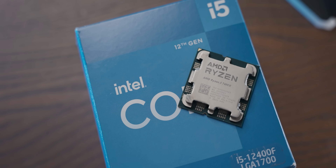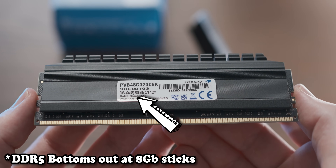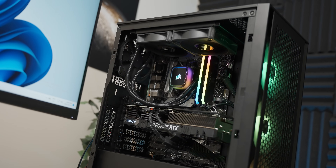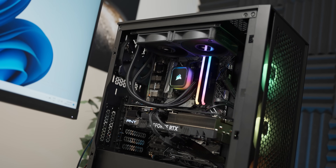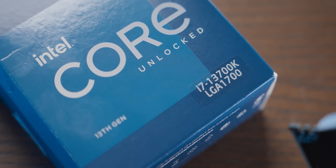For the test platform, I wanted to use a CPU that had an iGPU in it for a terrible idea later on, but I also wanted it to support DDR4 for its lower-capacity dual-channel kits. So I decided to use the Corsair build kit PC that Anna built in a video a while ago, which has an i7-13700K in it.